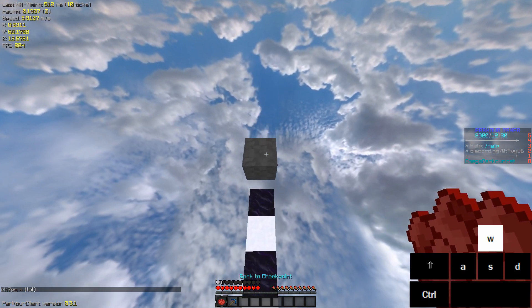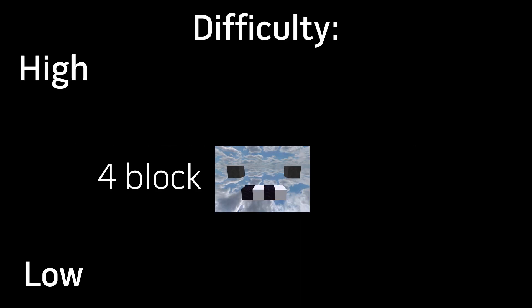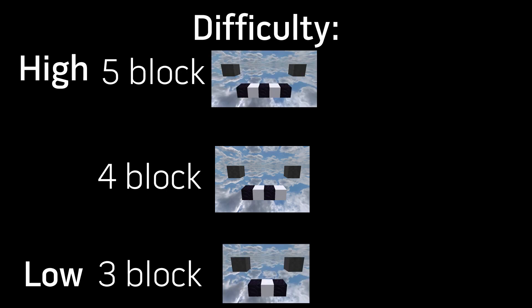Which jump do you think is more difficult — a 3 block jump or a 4 block jump? How about a 4 block jump or a 5 block jump? The answer seems obvious, right? Of course a 4 block jump is harder than a 3 block jump, and a 5 block jump is harder than a 4 block jump. If you're jumping a further distance, of course the jump will be harder. But what if there's a huge piece of the puzzle missing here? There is a factor not taken into account that has a bigger impact on the jump's difficulty than the jump itself. Believe it or not, this is actually the case. So what is this big factor? Momentum.